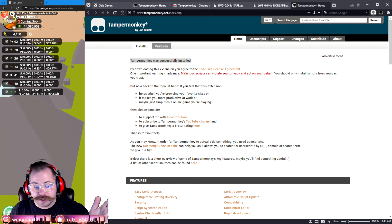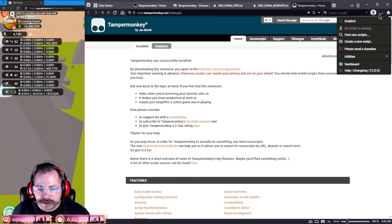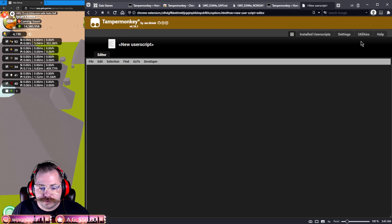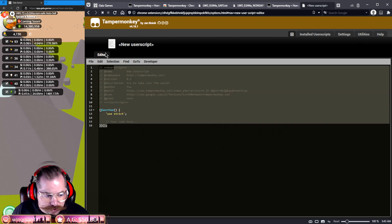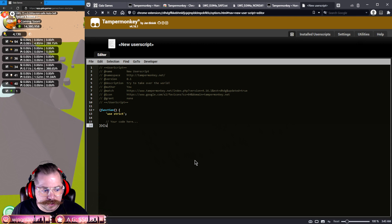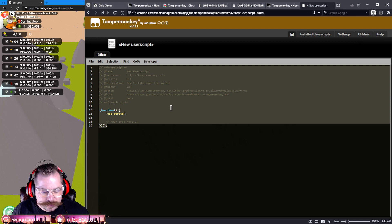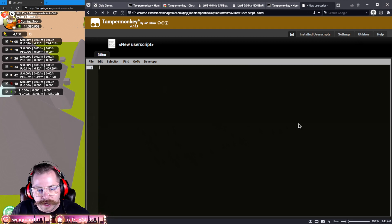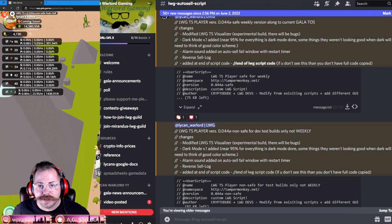Now that you've got Tampermonkey installed — which took about two clicks — you're going to see it in your extension bar. Click on it. I have no script running yet. Click 'Create New Script.' Take your mouse, select everything, and delete it — or press Ctrl+A then Delete. You want to clear that out completely. That's ready to go for the next step.